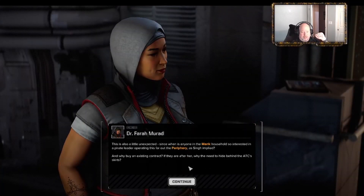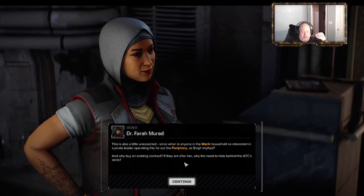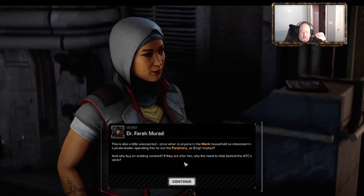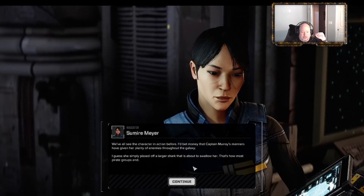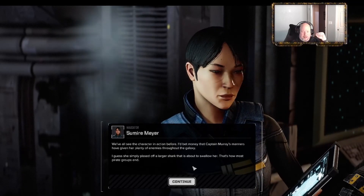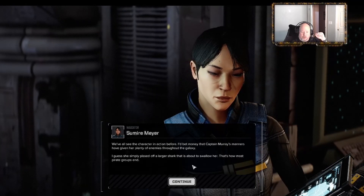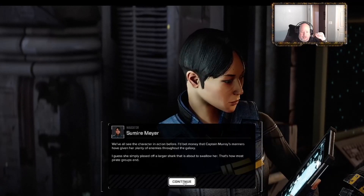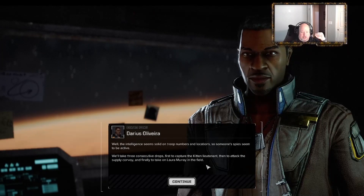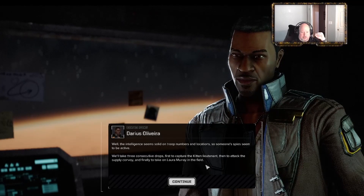This is a little unexpected - when is anyone in a Marik household so interested in a pirate leader operating this far out in the Periphery? As Sing implied, why buy an existing contract? They are after her - why the need to hide behind the ATC skirts? I'd bet money that Captain Murray's manners have given her plenty of enemies throughout the galaxy. She simply pissed off a larger shark that is about to swallow her - that's how most pirate groups end. The intelligence seems solid on troop numbers and location.